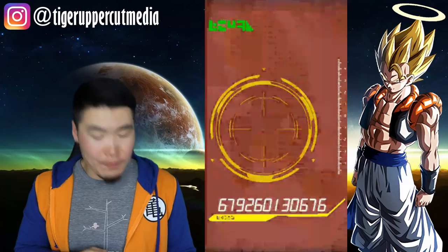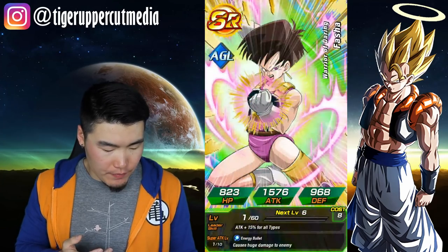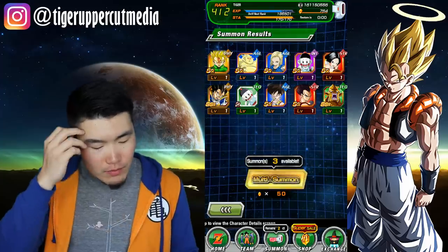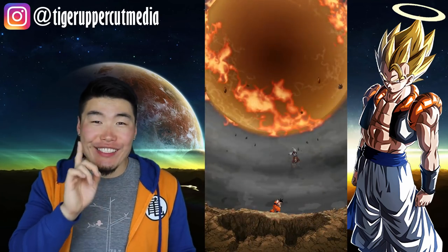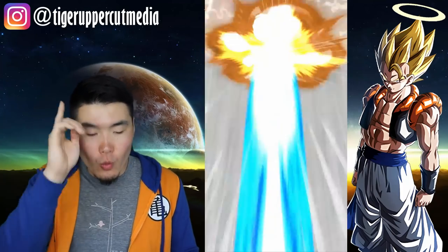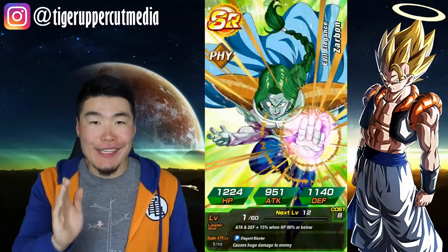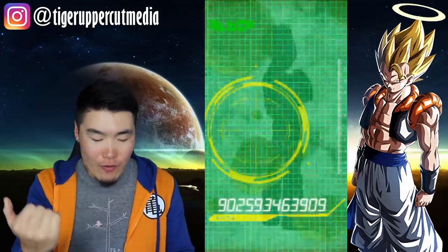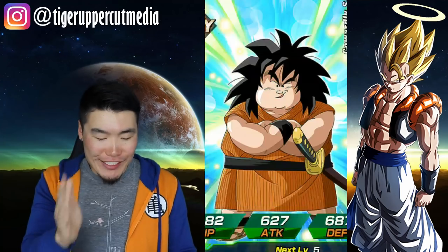Got Namek Vegeta, another Chiaotzu, Fasha — nothing good so far. We are about 1,500 stones deep on the LR Gogeta banner alone at this point and I have not pulled a single SSJ4 Gogeta. It's stupid — how does that work? 1,500 stones and not a single SSJ4 Gogeta. I pulled one copy when his banner first came out with the Omega Shenron dual Dokkan Fest, and since then I haven't been able to get a single dupe no matter how many stones I throw at banners he's featured on. It really pisses me off when I look at my Fusions team and everyone has dupes — my physical SSJ3 Gotenks is already rainbowed — and I look at SSJ4 Gogeta with no dupes.